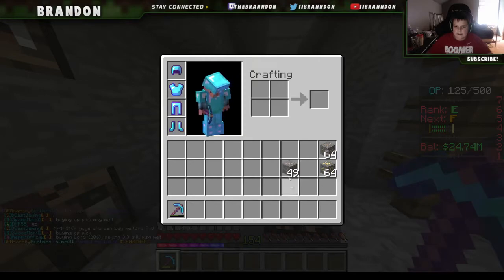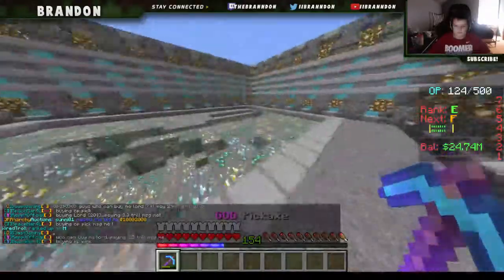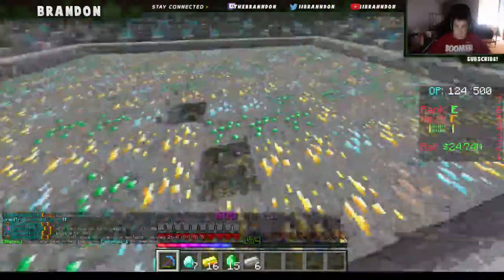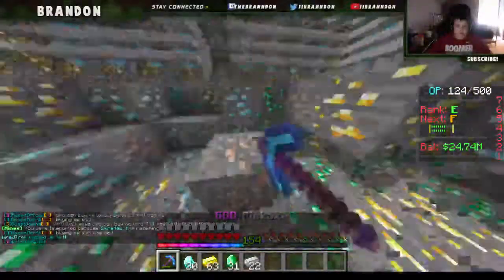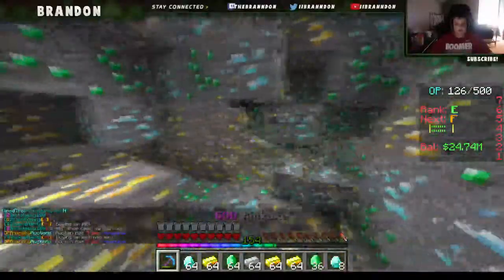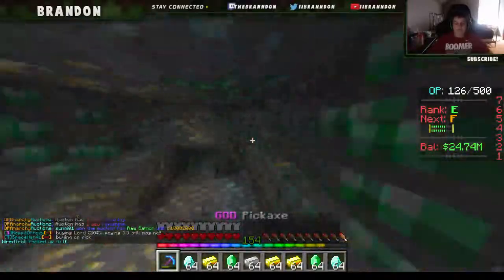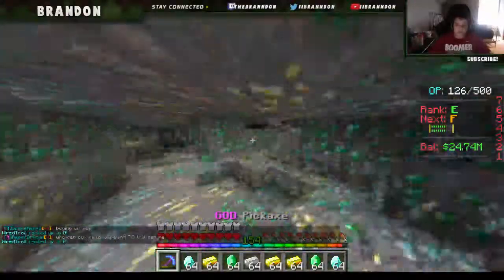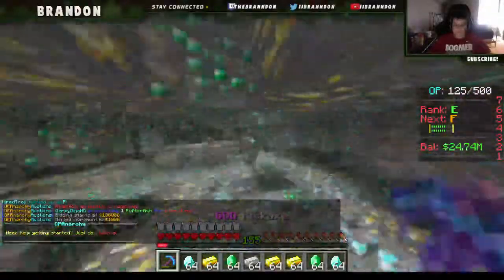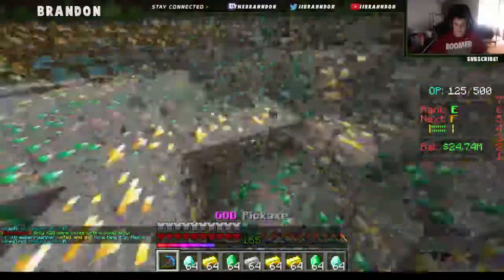I'm gonna mine for a little bit while I talk about some stuff, give you guys all the updates and everything. It's because I didn't have auto-smelt on. If you guys are going to play on the server with me, I suggest starting now if you guys want a rank because there's a 60% off sale. You can buy crate keys, ranks — everything is 60% off at the shop. It's opanarchy.com, I think. Just type in opanarchy in your search bar and it'll pop up and you can go to the shop. Everything is 60% off.